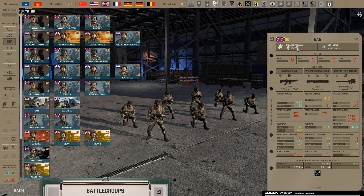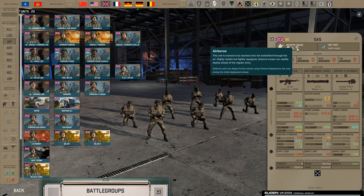Next, we have airborne units. Airborne units are units that can be spawned in the forward deployment zone, and will be really useful if you plan on taking as much ground as possible in the beginning, but they can also be really useful for quickly reinforcing the front line. These types of units are identified by the parachute icon. Airborne units range from special forces to regular soldiers, so do pay close attention to that when you build your battle groups.